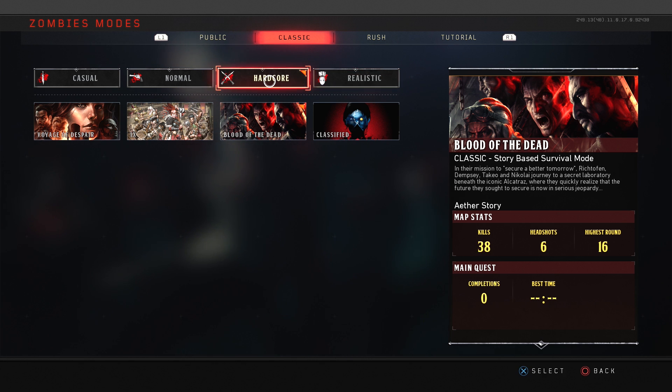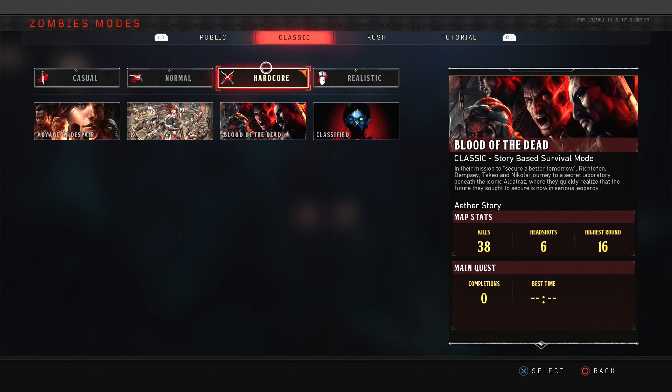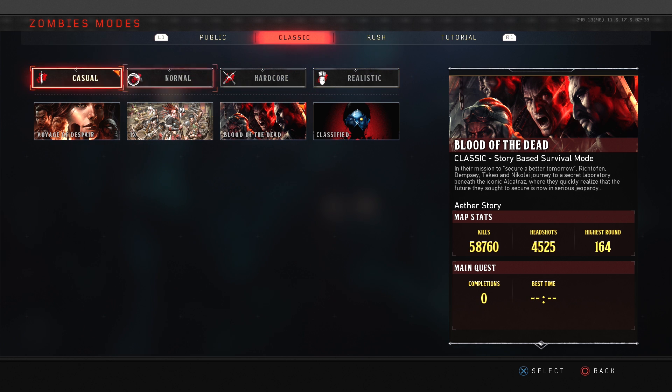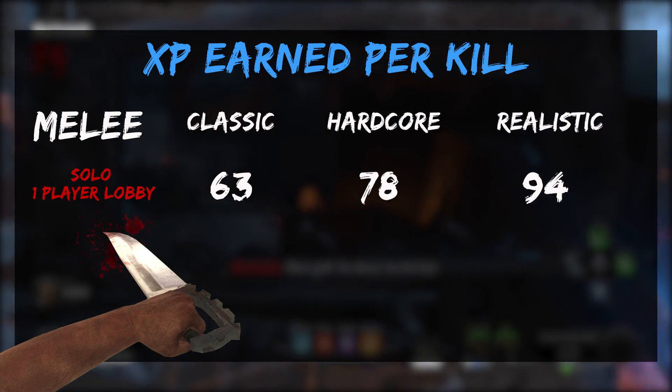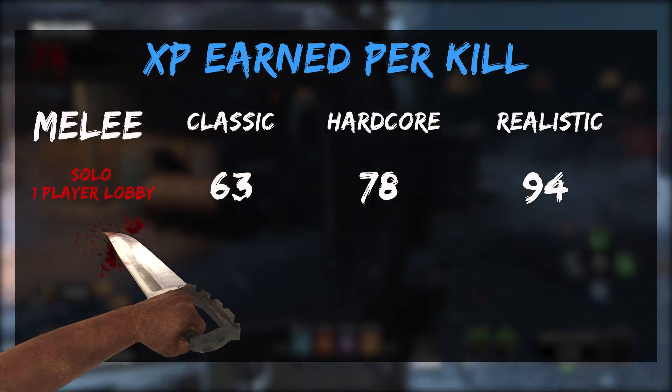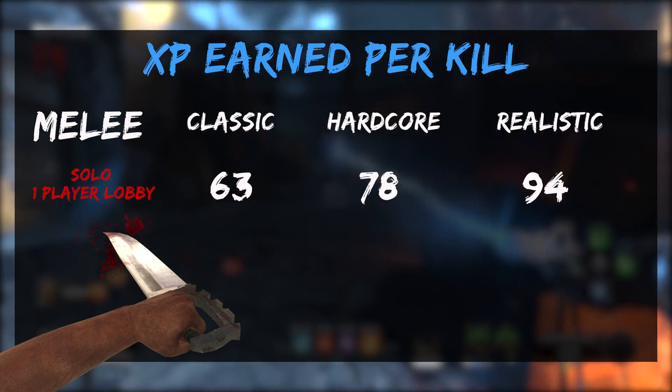Also, the health of the zombies has increased in realistic mode. On round one, it takes three melees to kill one. I went in and tested how much XP you get for every different version of killing a zombie based on the different modes and how many players you have in your game. The lowest amount of XP you can get is 31 and the highest is 142, based on per kill. I'll show you a game where I meleed a zombie — that's how you get the most XP from one kill.